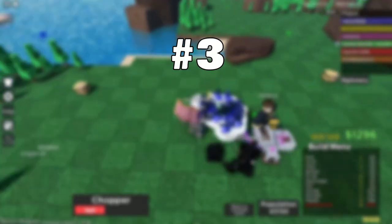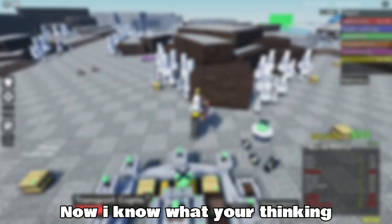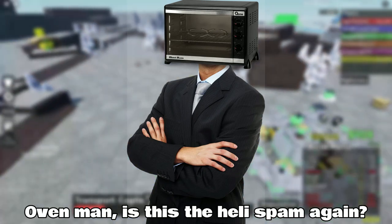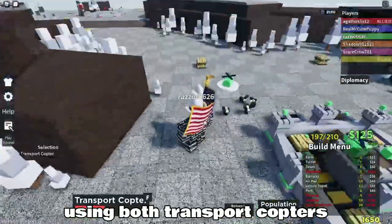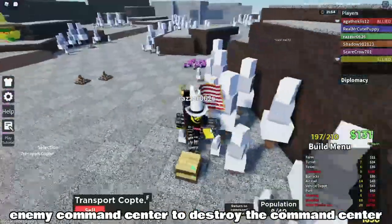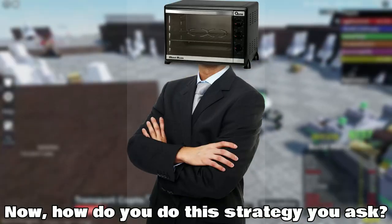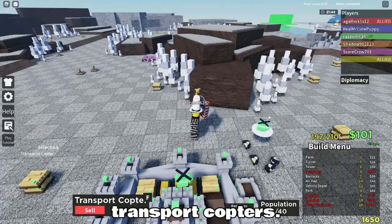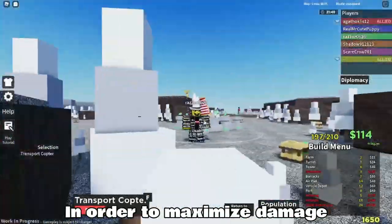Now we move on to number 3. The third strategy we will discuss is air raid. Now I know what you are thinking — Oven Man, is this the heli spam again? Well, you are half right, but this strategy involves you using both transport copters along with heavy soldiers and dropping them off at the enemy command center to destroy it. You will need up to 3 transport copters along with 9 soldiers per helicopter in order to maximize damage.